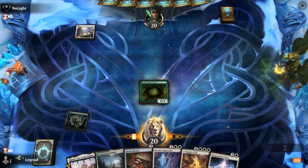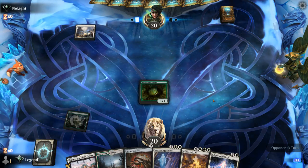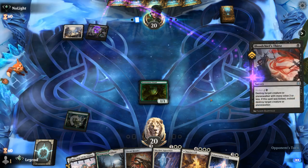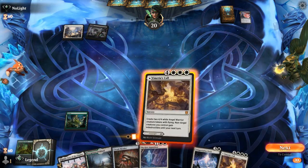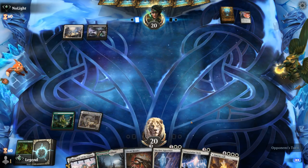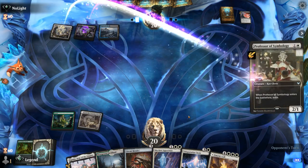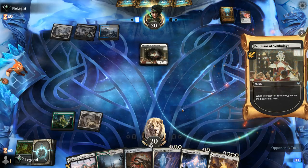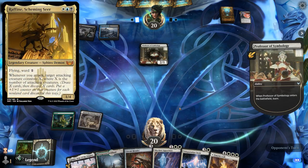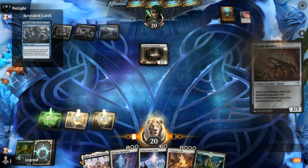Circuit Mender into Teleportation Circle looks quite appealing. Opponent is holding priority with their white mana, maybe pointing towards a March. Opponent is Black-White and plays Bloodchiefs' Thirst on our Dryad — fair enough. We'll just curve Circuit Mender into Circle. Opponent appears to be Asper colors with a Professor, so probably a mid-range-y control deck with Raffine.